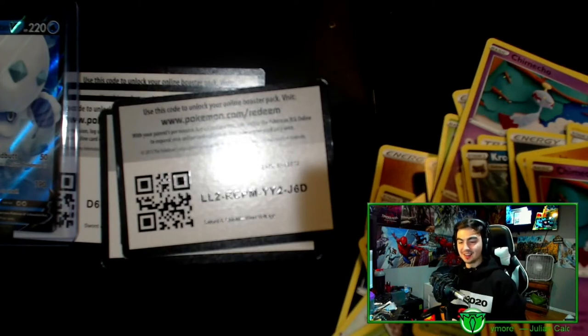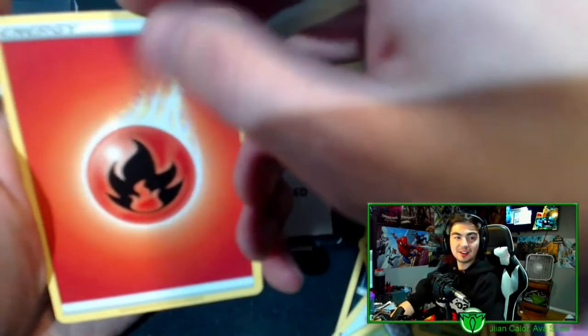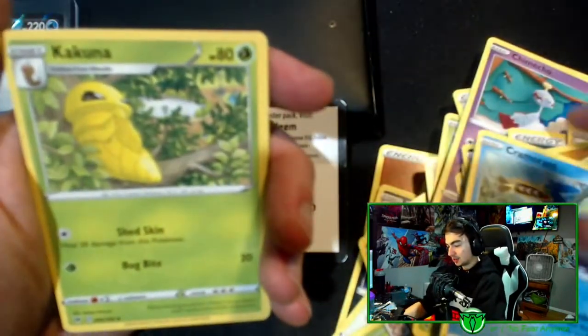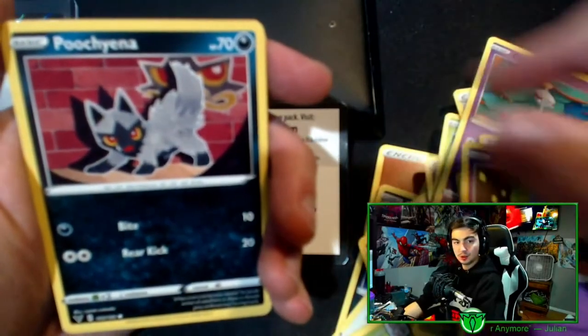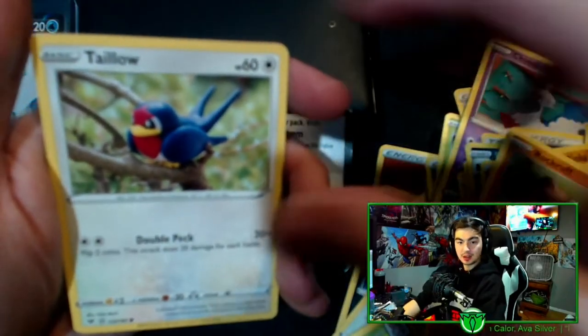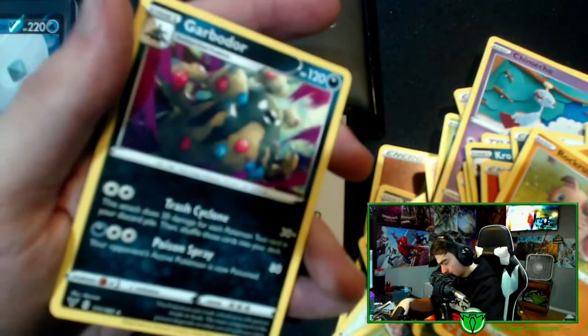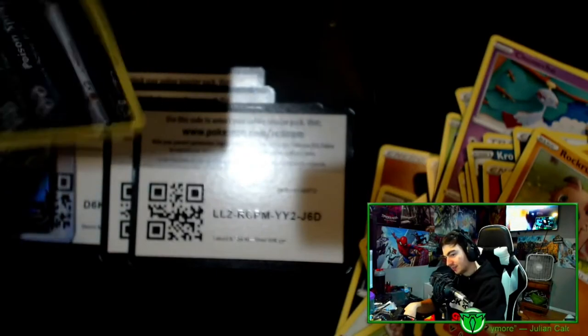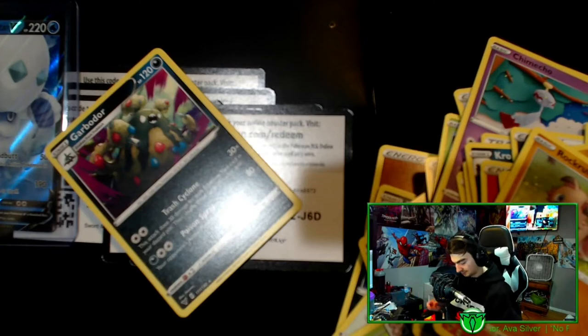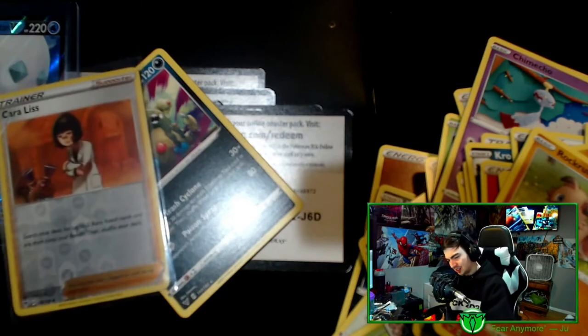Energy — last pack magic, come on. Cormorant, Togepi, Shuppet, Mightyena, Volt Orb, Rhyhorn, Taillow and... a Garbodor. We love to see the Garbodor. One of the worst pack openings in history.